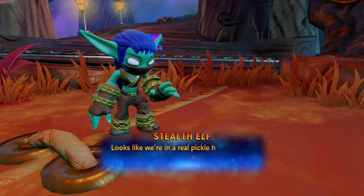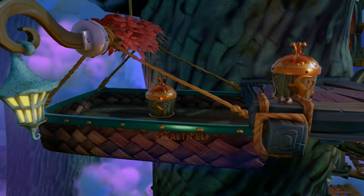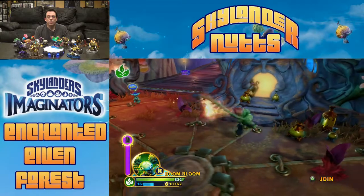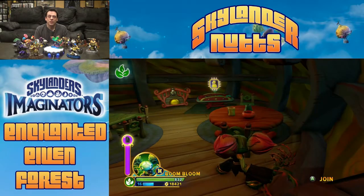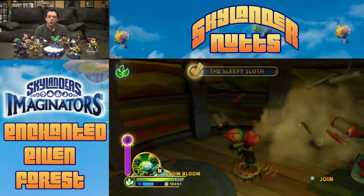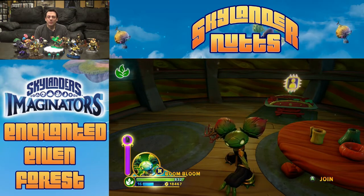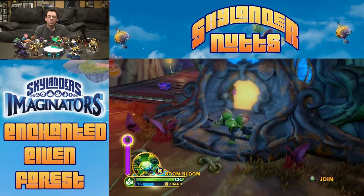Looks like we're in a real pickle here. So head up the great tree using these counterweights to open each gate. The first thing we can do is go into this building, but you can skip it if you want because there's nothing of significance in here for stars anyway. You can break some stuff for some coins, and there's a Sky Stone game. I'm not going to go through the Sky Stones this time, but just like all the other ones, you get a special set of tiles to battle the enemy, and if you use your same strategy you should win.